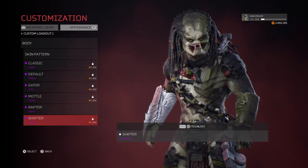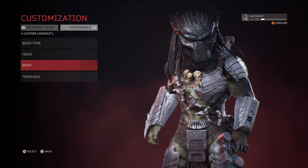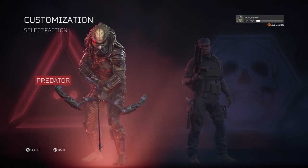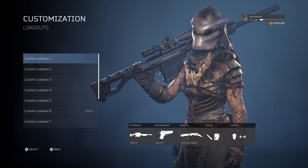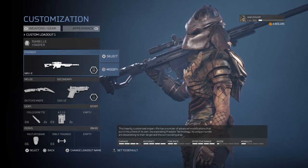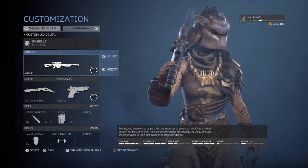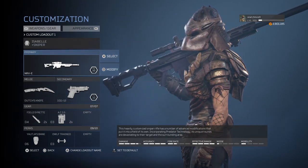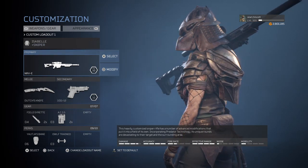He did not come with any additional weapons either. Now for the fireteam, there was a new mask right here on Isabel's body called Nolan. I believe this comes from the Predators movie where the actor Fishburne — I believe that was his name — wore this mask.